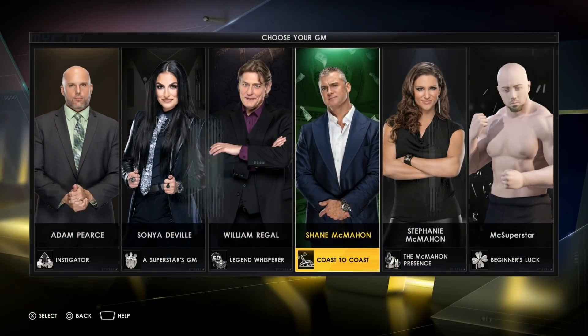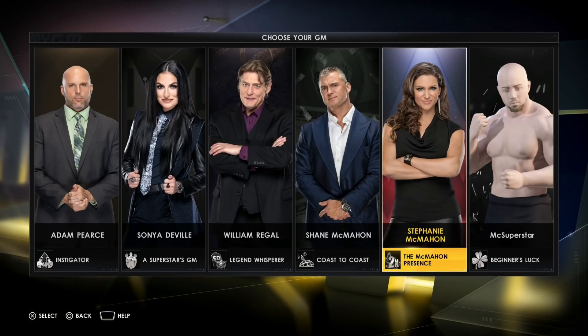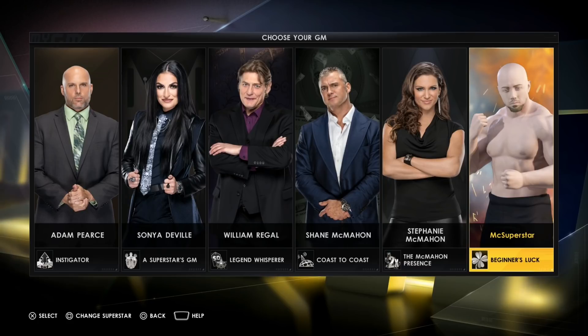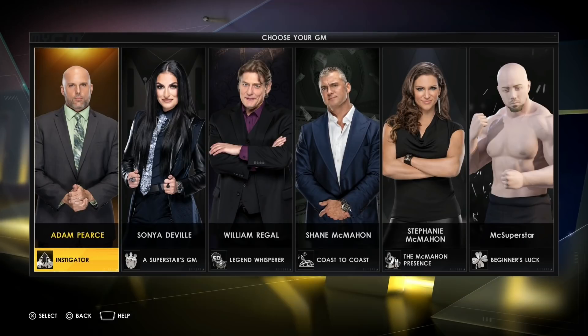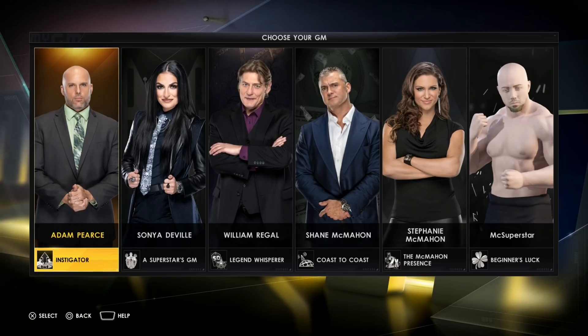On screen we have the default five GM options: Adam Pearce, Sonya Deville, William Regal, Shane McMahon, and Stephanie McMahon. I've also loaded in a custom superstar called Namy McSuperstar — any of you can load in a custom superstar by creating one at the main menu. Every single one of your custom superstars will get the same power card called Beginner's Luck. The only difference between these GMs is the power card you get, so all we need to do is establish which power cards are good and which are bad.